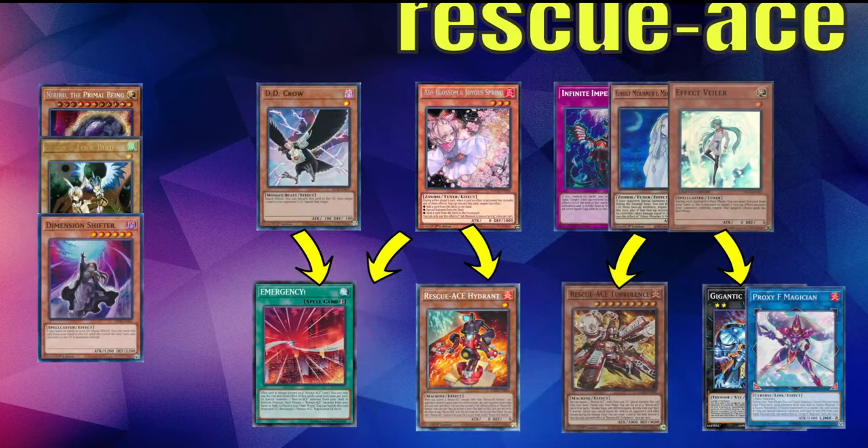Now we have Rescue-ACE. Rescue-ACE is a newer matchup that gets very different post-Age of Overlord because they'll start playing the Bolo stuff, so this is only for now — we'll update once Age of Overlord comes out. Essentially, Ashing the Hydrant is very good, but if they start with Air Lifter, I want to Ash the Emergency a lot of the time as well. You want to D.D. Crow the Emergency so it's not able to get its effects. And obviously you want to Imperm the Turbulence — you also have Veilers and Mourners for other stuff like Turbulence.